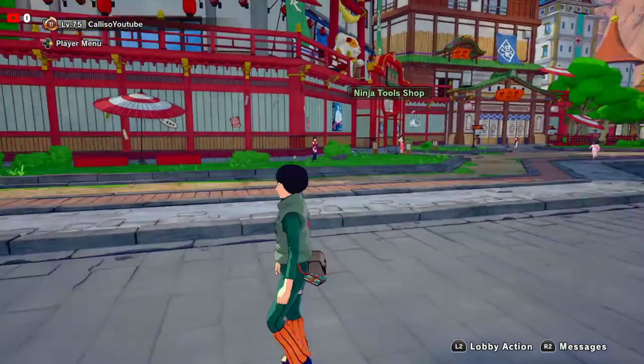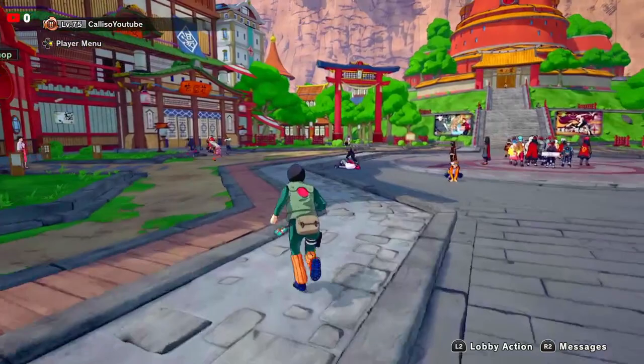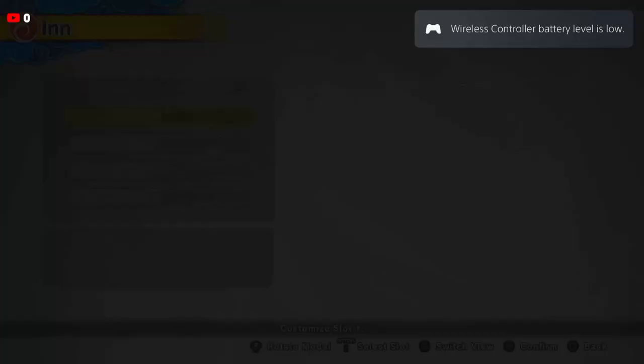What's good everybody? It's your boy Coleiso and as y'all can see we're here with another Naruto Shinobi Striker video. In the last video y'all remember we were going crazy with Minato. Y'all know Minato is pretty lit. And today we're doing Rock Lee with the 8 gates. Y'all already know, let's get right into it. We got back to back videos in first place, so let's see how this one goes.